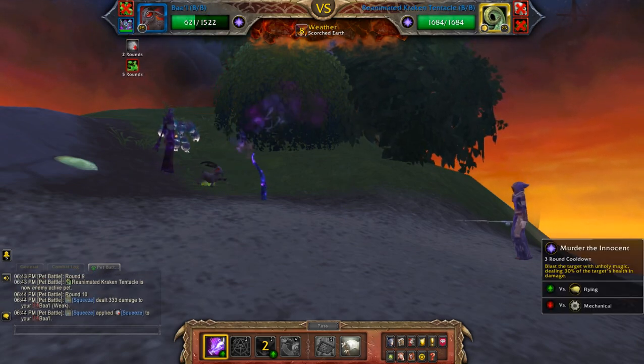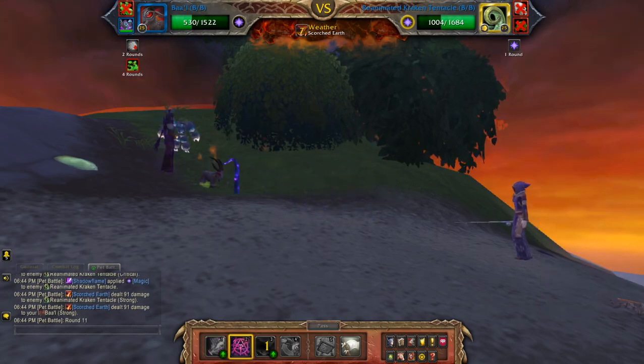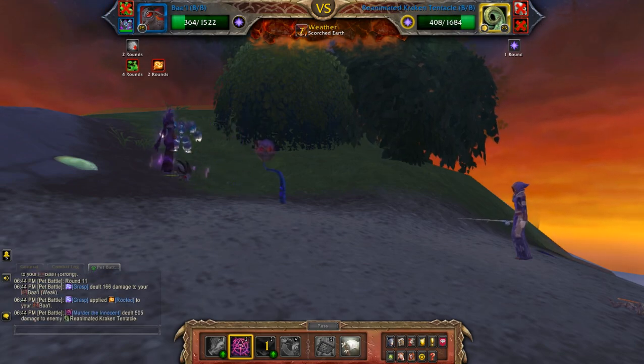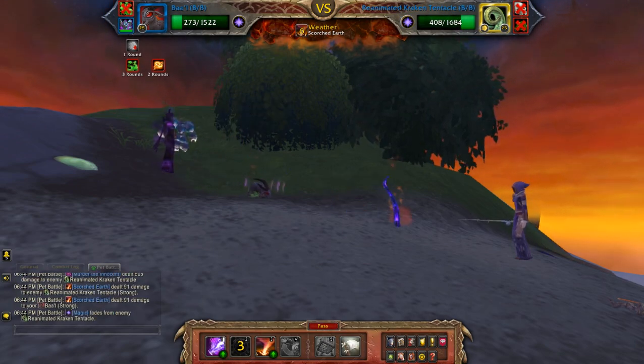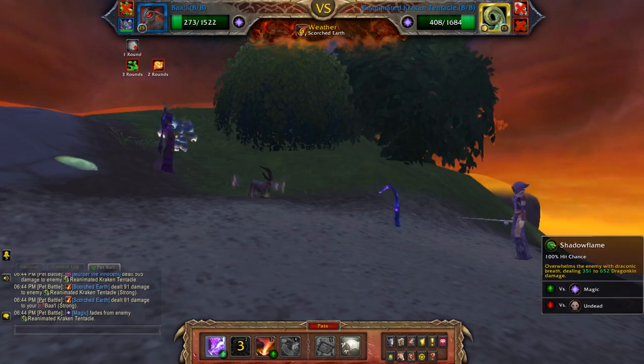Now I'm going to use Murdered the Innocent because I probably won't be able to get another hit off after that since I'm slower. It looks pretty cool — puts a little skull on his head, well end of his tentacle anyway.